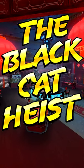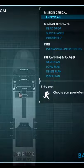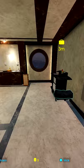The Black Cat High Stealth in under 60 seconds, let's go! Regular stealth build linked below. For pre-planning, take all three insider help and spy cams here and here. Head to the waypoint, talk to the fence, enter the waypoint, and pick up your gear and keycard.